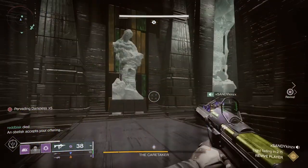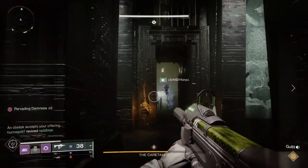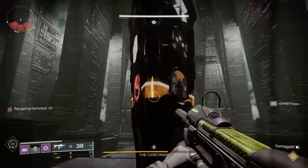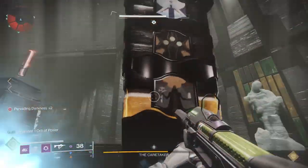Probably the biggest thing you're going to have to work through is opening the doors from time to time and obviously dealing with the darkness buff. So you may have to rotate between the two runners. But overall it shouldn't be too terribly bad. The big challenge is you need to make sure the stun is lasting as long as possible.